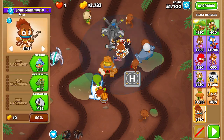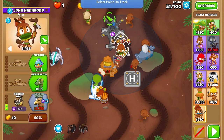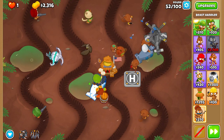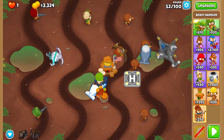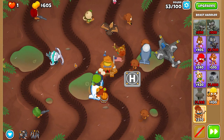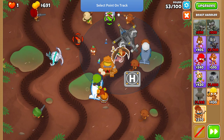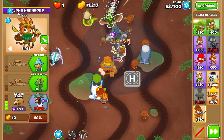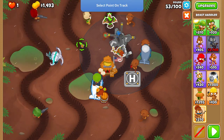Buy a Beast Handler about where I do it, so that the range goes on the outside portion of the rightmost track, then start upgrading it to the Golden Eagle (or whatever it's called). Also, in between rounds, you're going to want to start moving the grabbing point — that bird thing in the Beast Handler menu — to as close to early in the track as possible every round.